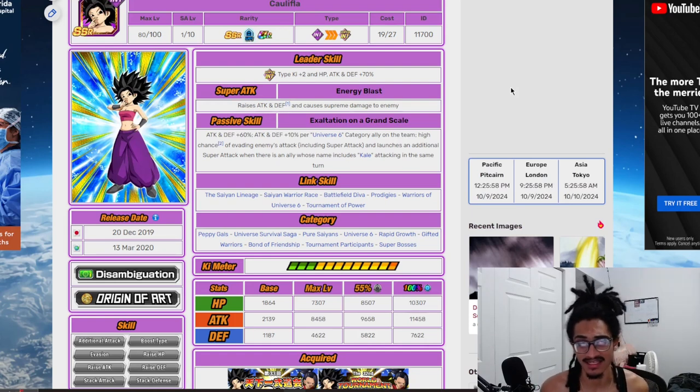She stacks attack and defense. Her super attack — that being Energy Blast — she stacks attack and defense. And her passive, that being Exaltation on a Grand Scale: 60% attack and defense at the start of turn, and she gets 10% attack and defense per Universe 6 category ally on the team, and she has a 50% chance to dodge. Very nice.